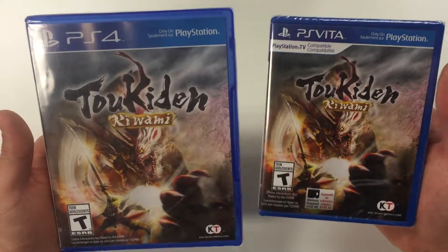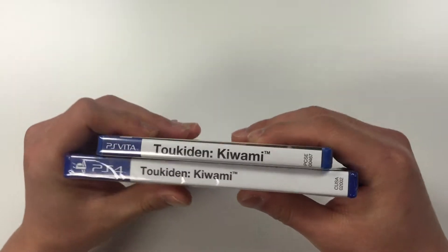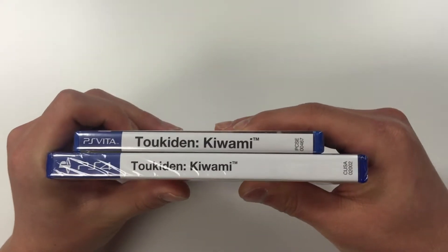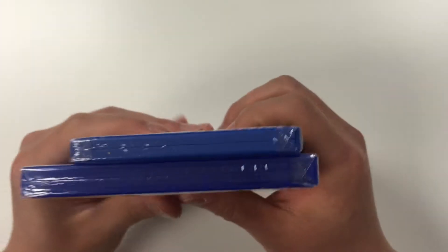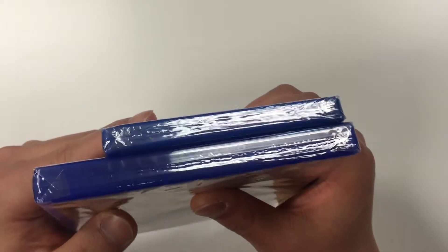Let's move on to the side now. For the side you got a solid white background with the logo Toukiden Kiwami. And moving on to the top, these two copies that we have are waifu copy games.